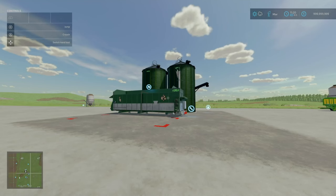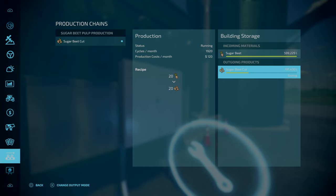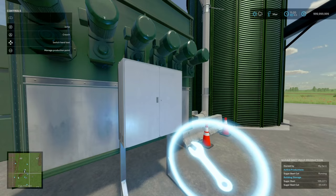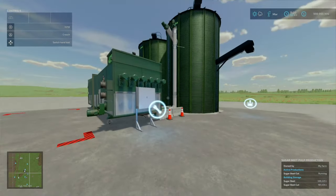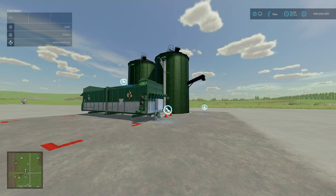Next, onto our second to last mod of the day. We've got the Beet Pulp Plant by Hacker Design, 17.01 MB to download, slot count is 23. It says output sugar beet pulp, however as you see here we're getting sugar beet cut — whether it's No Man's Land or the actual mod itself, I'm not too sure. As it is when reviewing it today, essentially this is a 25 grand sugar beet cutter. It's not the fastest cutter in the world.